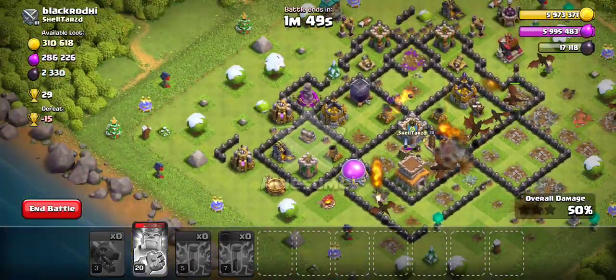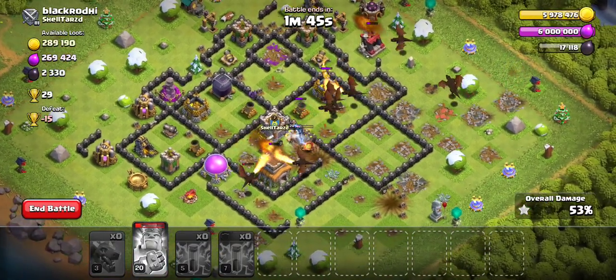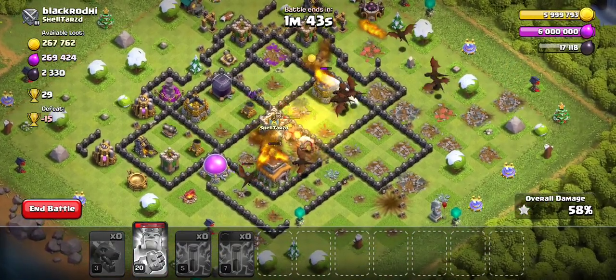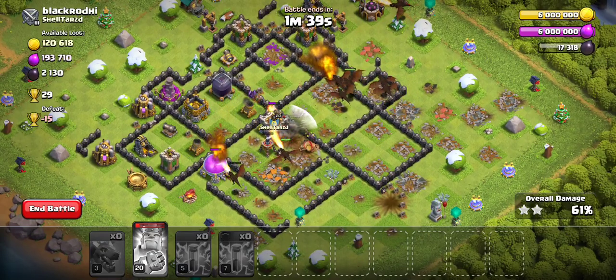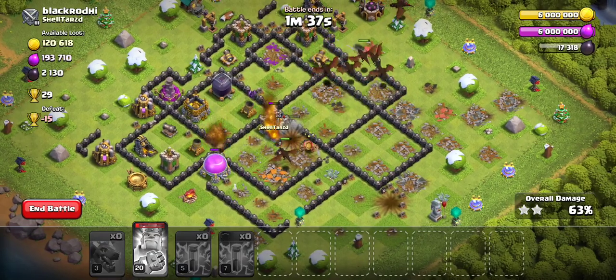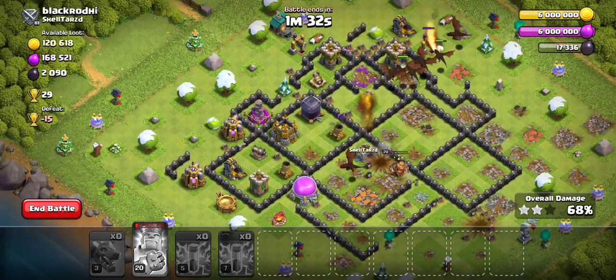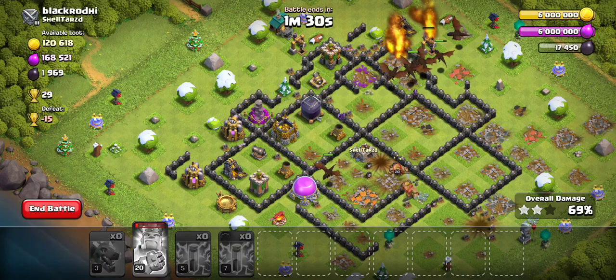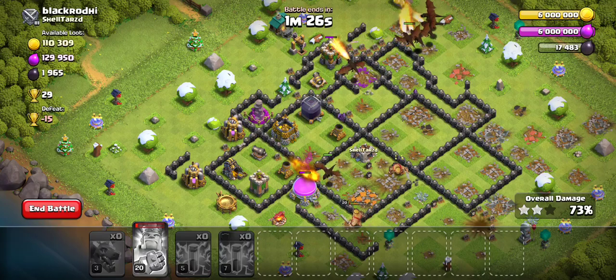I like how my level 20 king is losing to a level 6 king. But this is the simple gist of the strategy. There isn't much more to it. You just place dragons, you take out air defenses first obviously, and everything is happy and good. And then you win. This is the most simple, straight to the point strategy that you can use as a Town Hall 8.